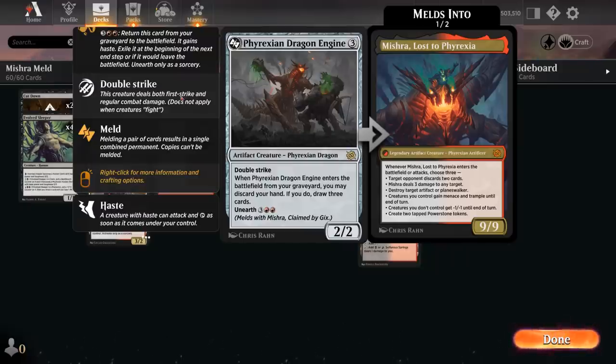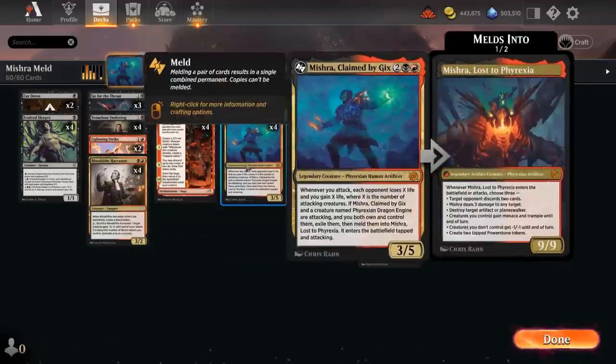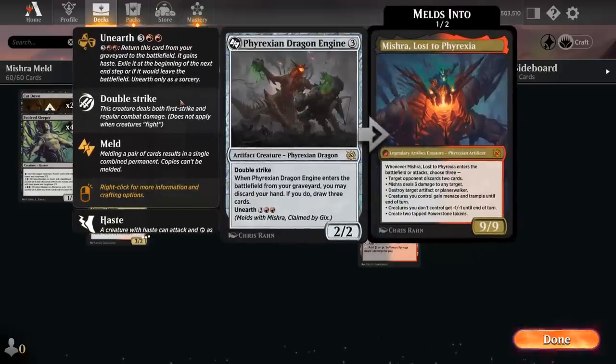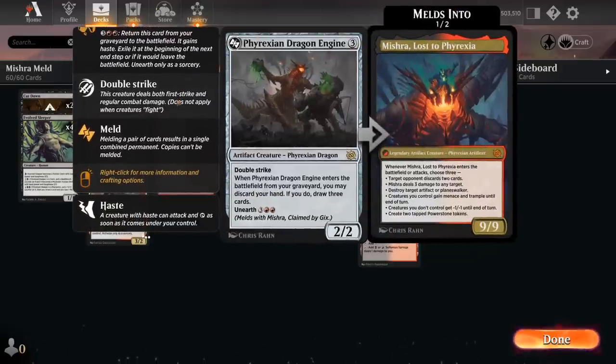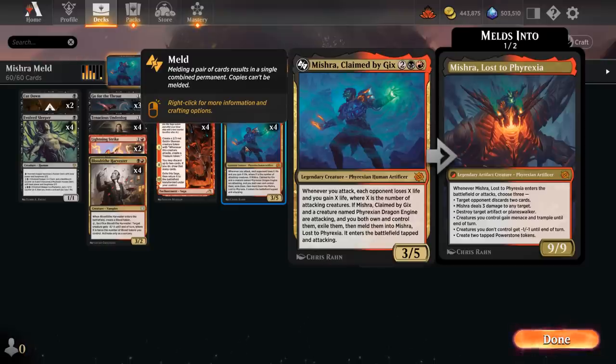There are a few ways we can sequence to get Mishra melded. If we go turn 3 Dragon Engine, turn 4 Mishra, turn 5 attack — if all goes according to plan, we could already have Mishra Lost to Phyrexia on the battlefield. Even if the opponent answers the Dragon Engine on turn 5, we might be able to Unearth it, in which case it attacks with haste, and we could still meld Mishra. So that's our primary game plan.